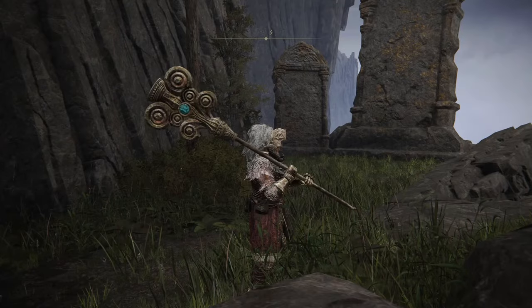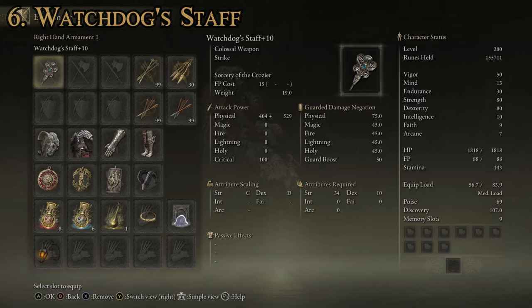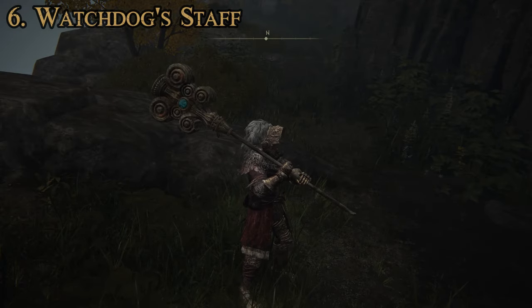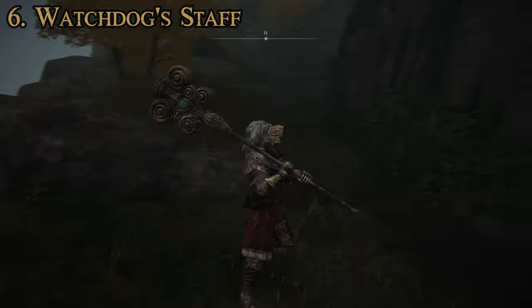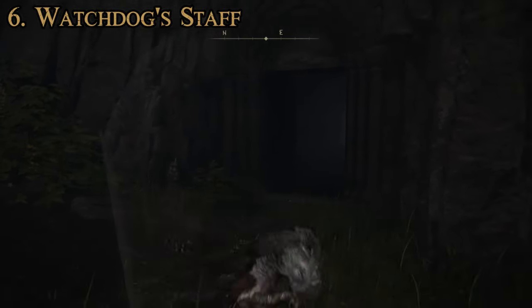That's number 7, the Axe of Godfrey. Let's move on to number 6. The one that comes in at number 6 is the Watchdog Staff — this big old staff-looking weapon. Attributes required: 34 for strength, 10 for dexterity. It's going to have a D rating for dexterity scaling and C for strength. Attack power on this one is 933 — a little bit higher than the Axe of Godfrey. This one cannot be upgraded using Ashes of War, but it has the Sorcery of the Crozier weapon art.